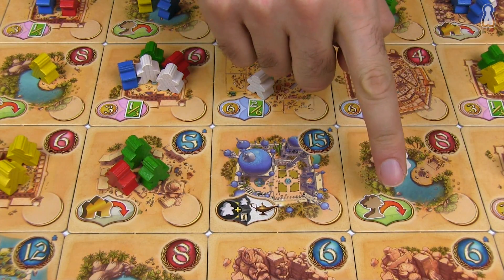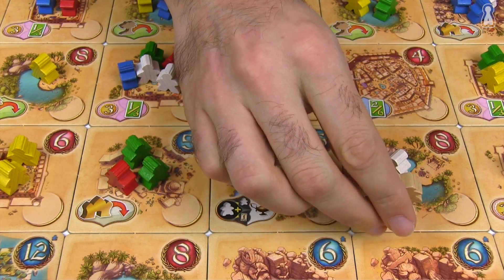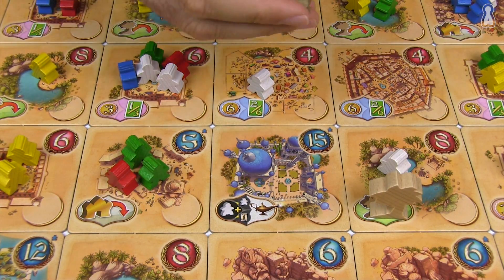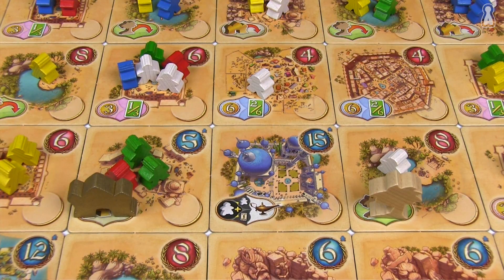If the player ends his turn on an oasis, he must plant a new palm tree on this tile. At the end of the game, the player who controls this tile will earn three points per palm tree. Villages work the same way, but this time the player must place a palace on the tile, and each palace is worth five points.